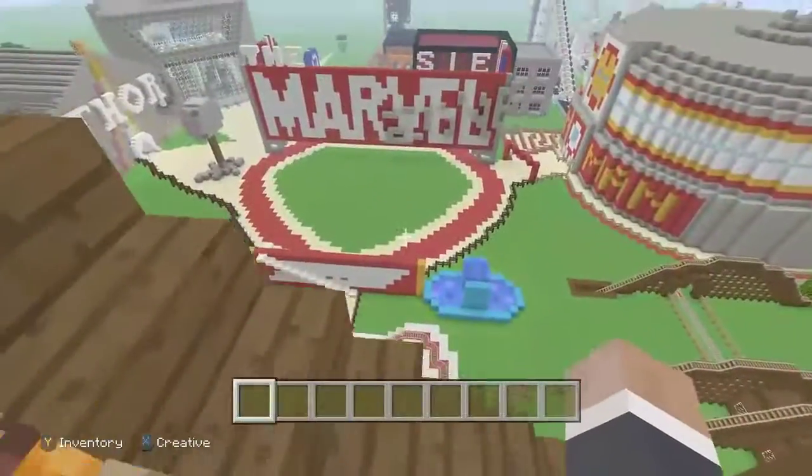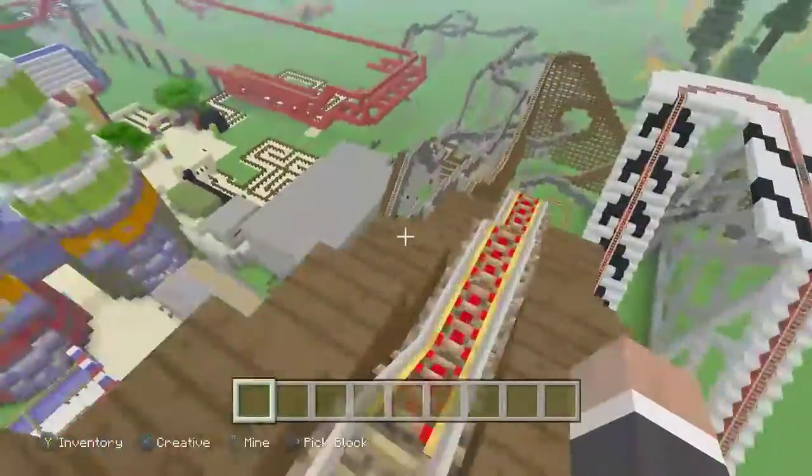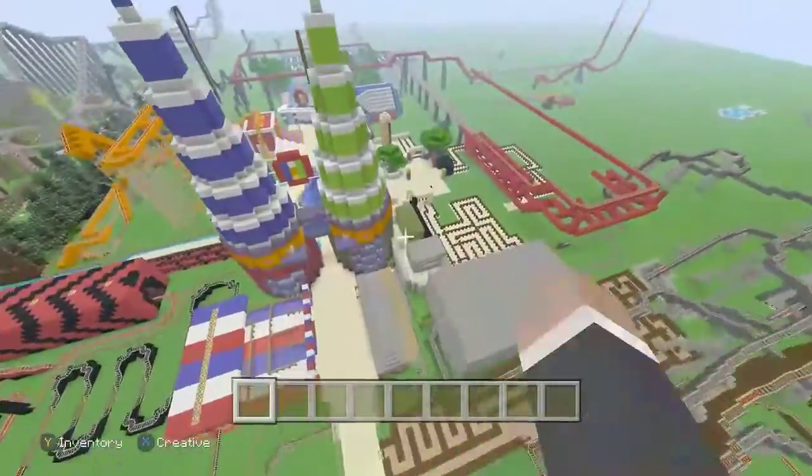ASR here is probably about the signature ride in the theme park, the one that I'm standing on right now. It's the one that goes right through the centre of the theme park and it just stands out.